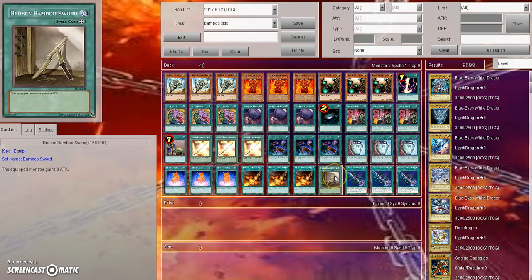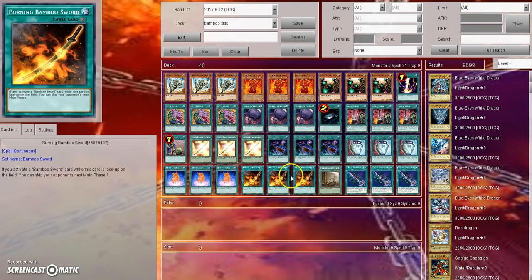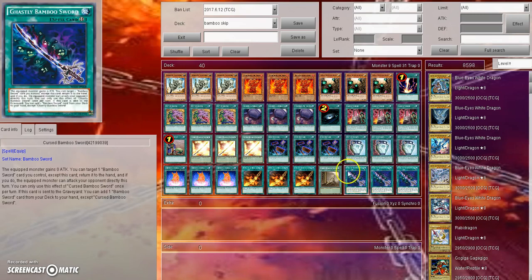Three Golden Bamboo Sword, three Into the Void, three Pot of Duality, three Terminal World, three Cursed Bamboo Sword, one Broken Bamboo Sword — because it's just so broken, gaining zero attack to burn — and three Burning Bamboo Sword.